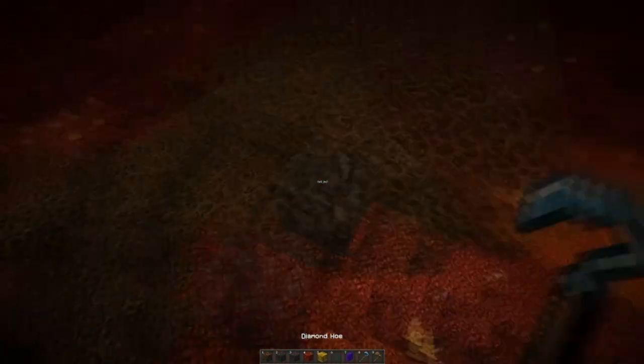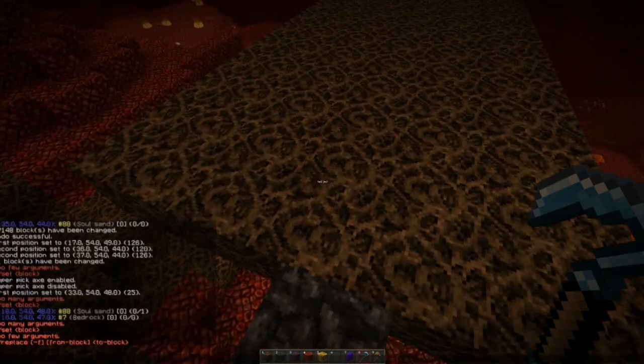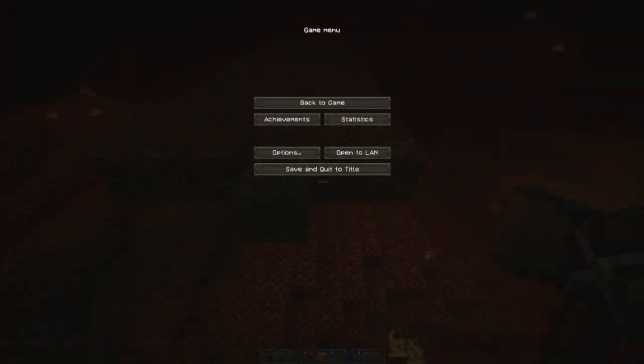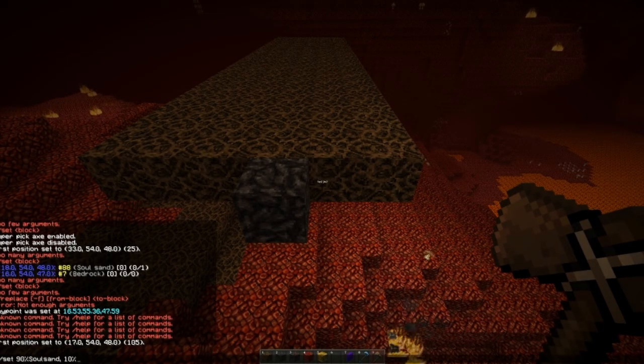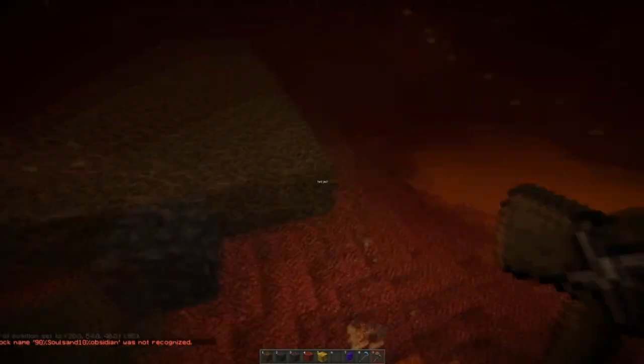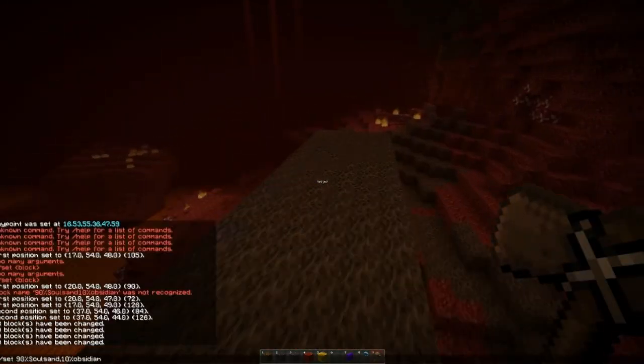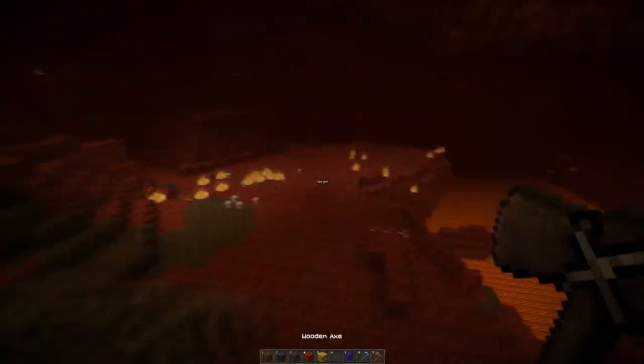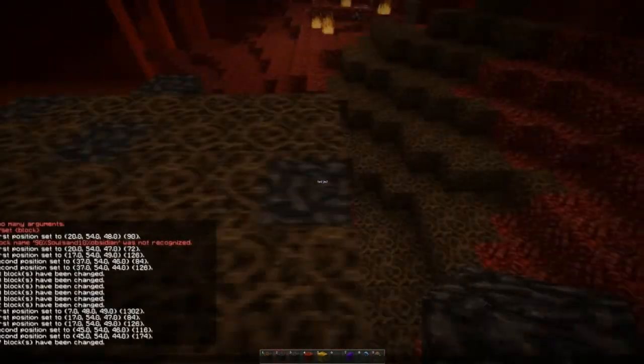There's endstone throughout it, so it's a mixture between soul sand and endstone, and then air blocks. I typed it in — I messed it up a few times but eventually got it working. Basically I made it so there was a 20% chance it would be air, 20% chance it would be endstone, and then a 60% chance that any block placed in WorldEdit would be soul sand. So there's a cool variance on this pathway that was arching around to your next destination.